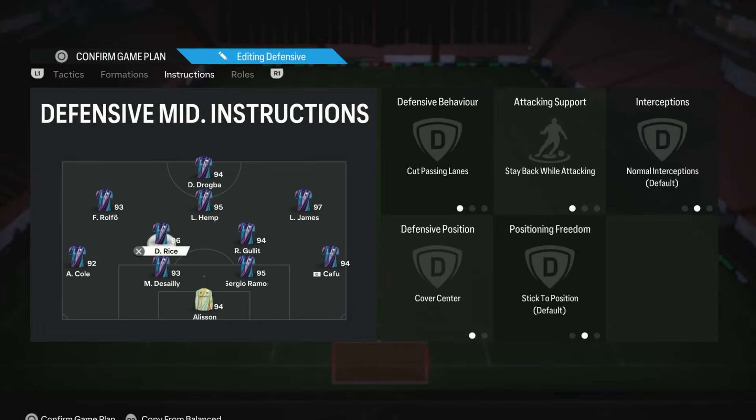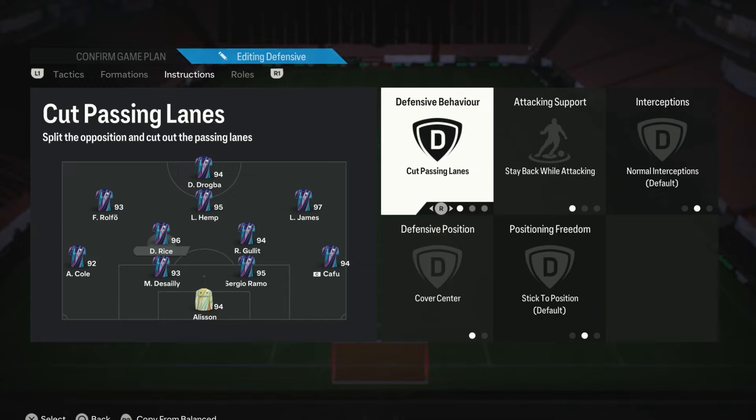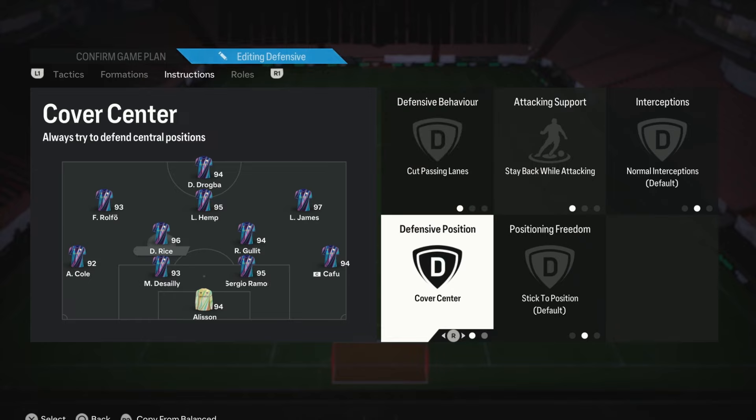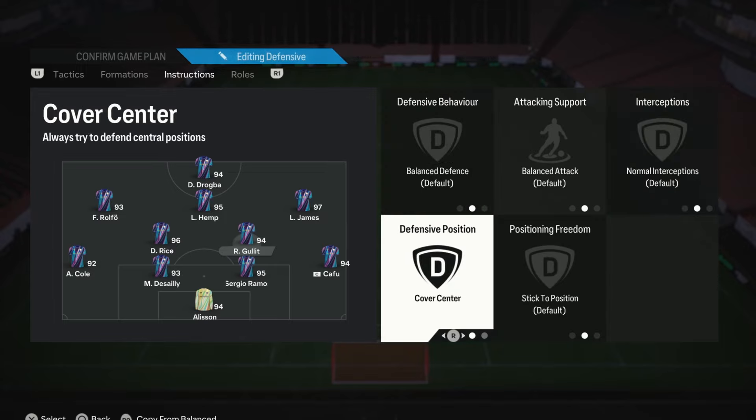For the left CDM, I use a more defensive-minded player — somebody that stays back, is that defensive rock, and brings balance to the midfield. Pop them on stay back, cut passing lanes, and cover center. Stay back keeps them from flying forward; cut passing lanes means they'll always look to intercept passes — even better if the player has the intercept plus play style; and cover center to cover the middle area, since the wide cams come back to cover the wings. For the right CDM, use a more balanced box-to-box type player with a free role. The only thing we change is cover center, so they cover that central area just like the other CDM.